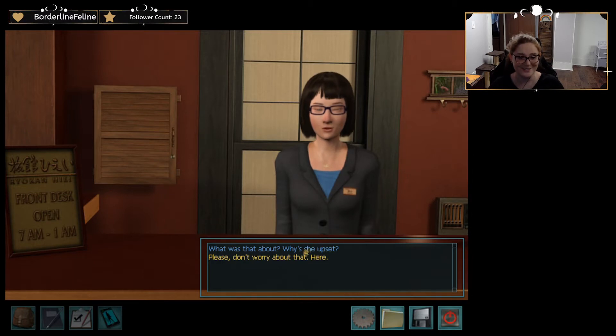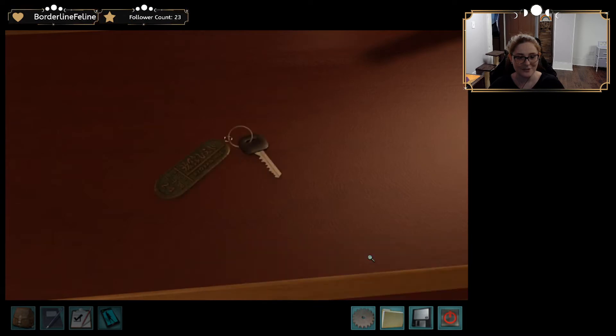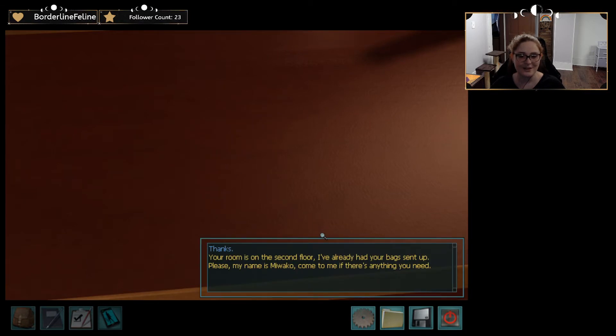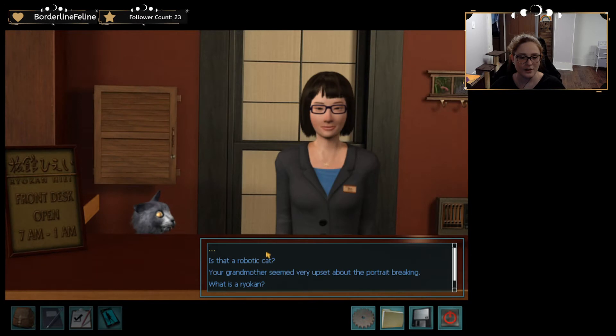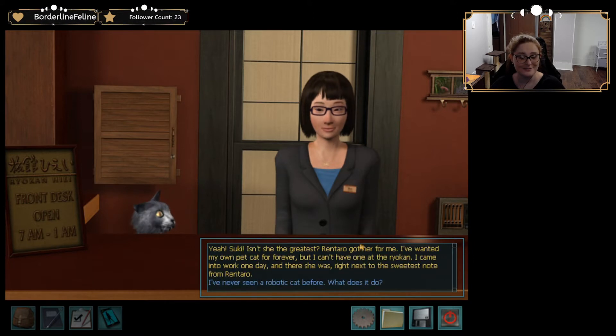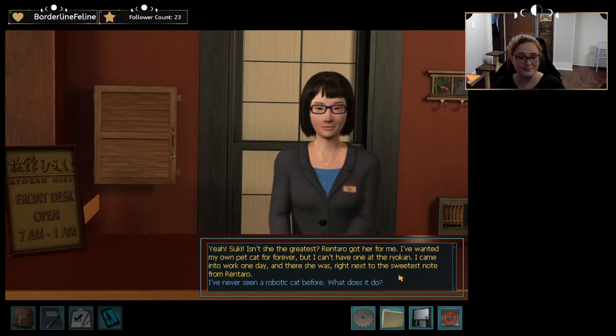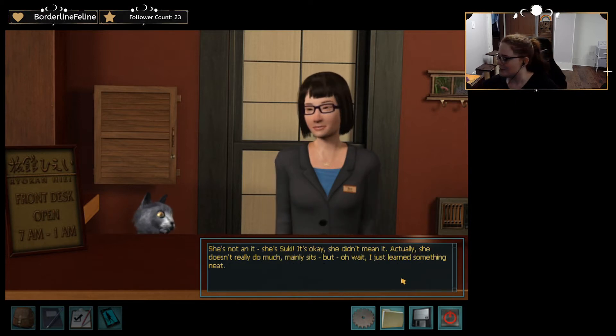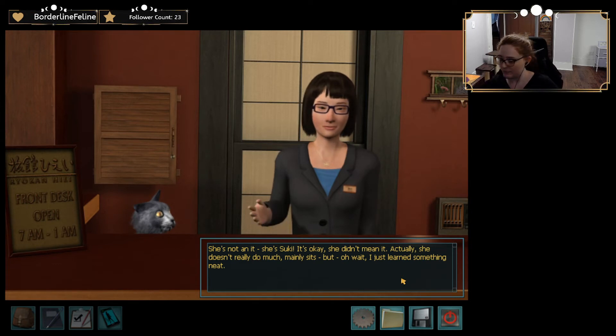Don't worry about that. Here — this is your room key. I don't know if I'd want to stay here anymore. Your room is on the second floor. I've already had your bags sent up. Please, my name's Miwako — come to me if there's anything you need. Unsettling. Is that a robotic cat? Yeah, Suki! Isn't she the greatest? Lentalo got her for me. I've wanted my own pet cat forever but I can't have one at the ryokan. I came into work one day and there she was, right next to the sweetest note from Lentalo.